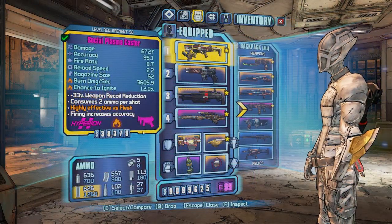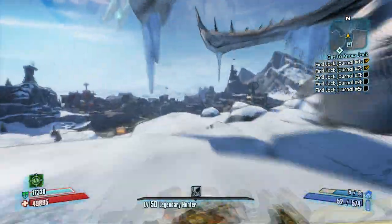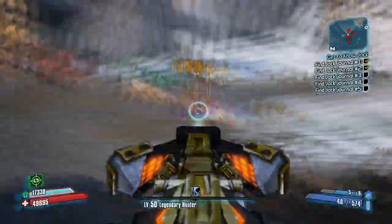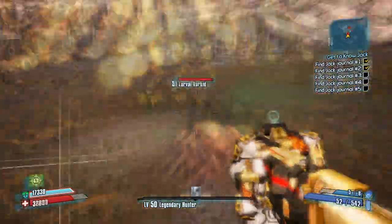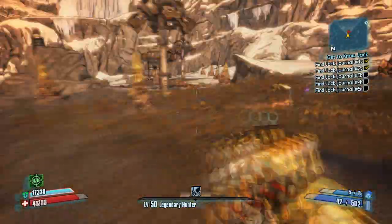What you want to do is get an elemental weapon — you can tell with that little thing in the bottom left there. We're going to go to the Tundra Express and we're going to go kill Varkids, because Varkids are really weak against fire. I tried using one of the tower things just to see if it did any damage, like any actual challenge-type damage, but it doesn't. So you have to use fire weapons.